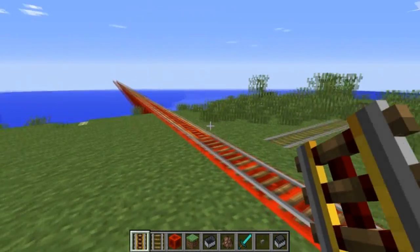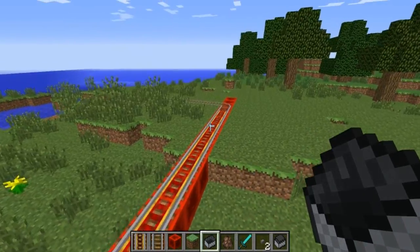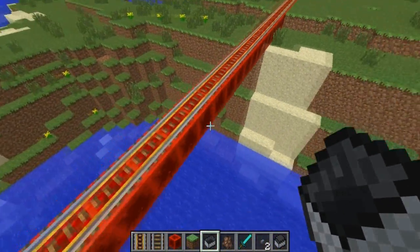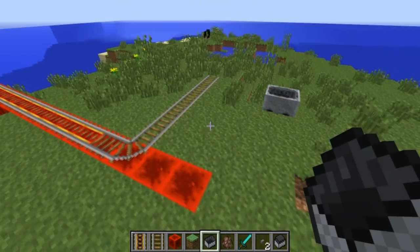Incredible speeds with those powered rails. Also new this week, if you have a minecart going close to max speed and you try to have it go around a corner, it will derail. Let me show you — put a minecart down, give it a little push, and boom, off the rails.